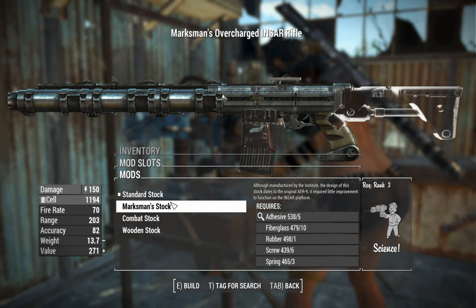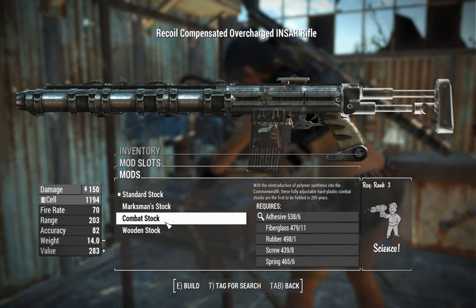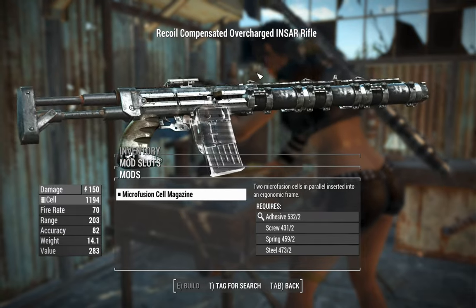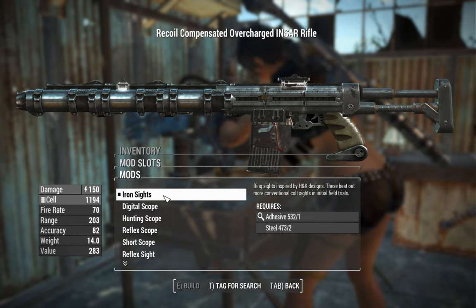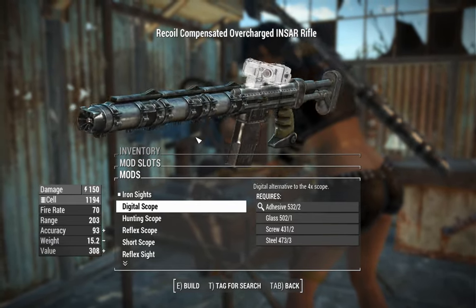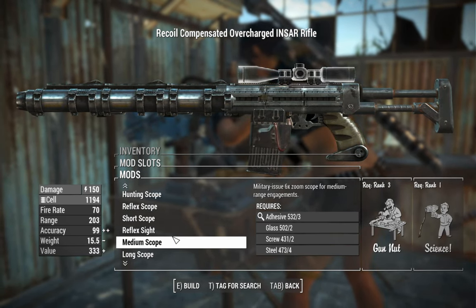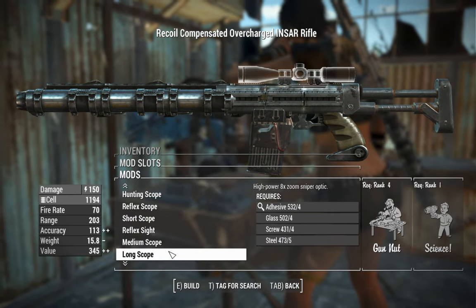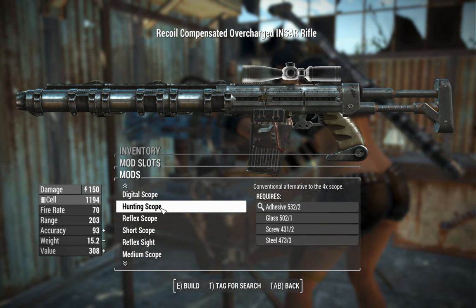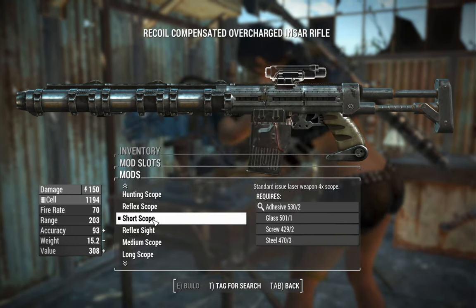You can throw on some stocks, including a marksman stock which appears to be a recoil-compensating stock from the laser gun. There's also one that appears to be from a railway rifle, which is kind of cool. And a wooden stock lifted from the Gauss rifle — looks a lot like a PKM stock. You can't do anything with the magazines, which is a little bit sad. Moving on to sights, you've got standard sights, a digital scope, and what I believe is the recon scope from the assault rifle — four times zoom — which might be the sweet spot. Six times zoom might be too much.